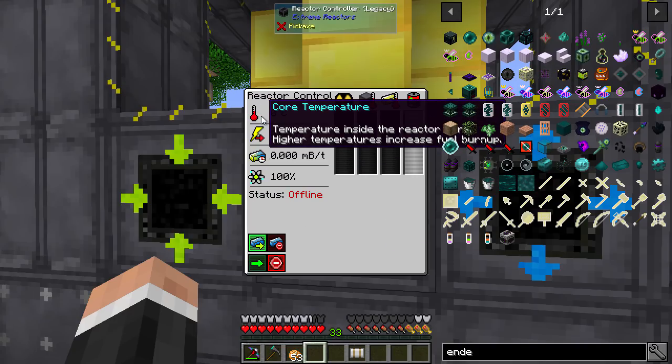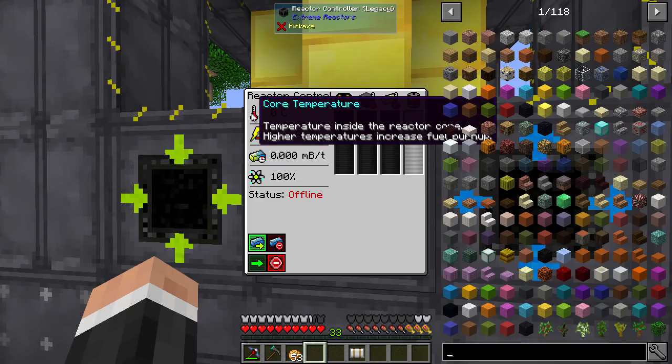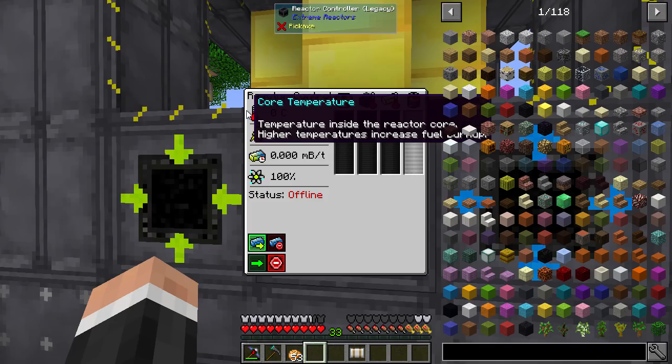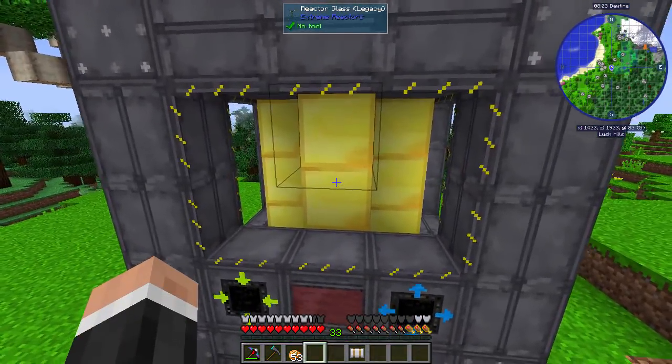This is how it works. JEI is sort of in the way here. The temperature inside reactor core — higher temperatures increase the fuel burn-up rate. So obviously the higher the temperature, the more fuel is getting used — it will burn quicker. That's why you want to really use as good a coolant as you can.